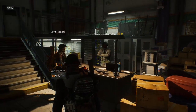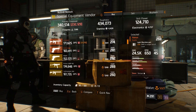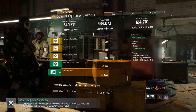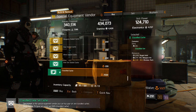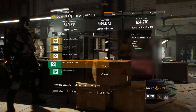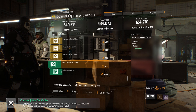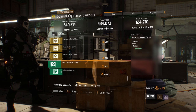However, outside of global events, which is most of the time, it's a lot harder to farm classifieds. Your best bet is buying a classified Gearset Cache from the special equipment vendor in the terminal of the base of operations. This guarantees you a classified, but comes at the cost of 2500 Phoenix credits. The vendor also sells Gearset Caches with a 1% drop chance for classifieds, but since Phoenix credits cap at 8000, you're done pretty quickly.